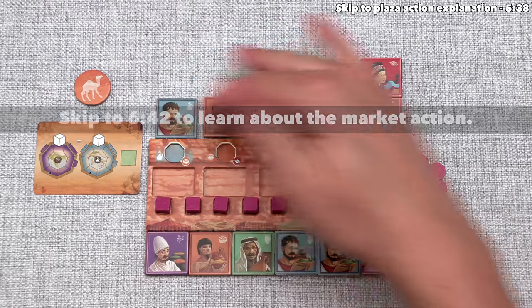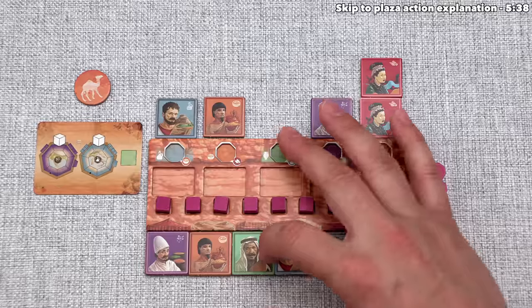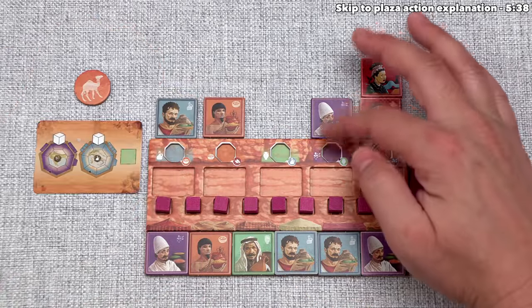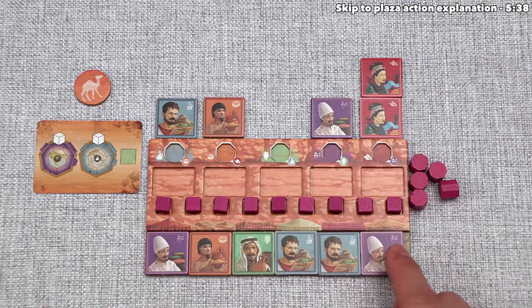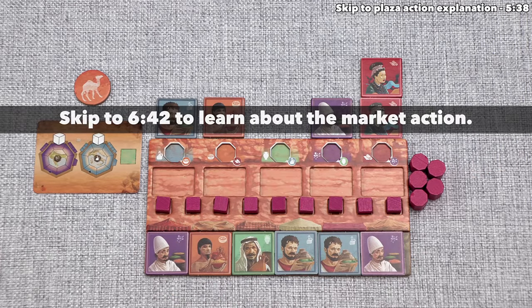There are five different colored traders associated with different regions: teal traders are local traders, light blue are Romans, orange are Egyptians, purple are Indian, and red are Chinese traders. On our turn, we added an Indian trader to our market row, which I'll explain more when we perform our first market action.